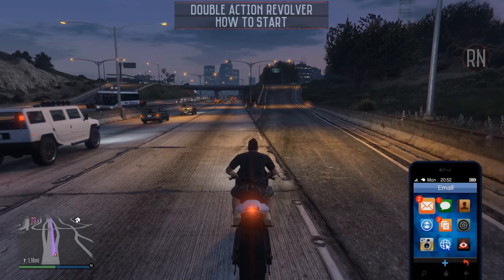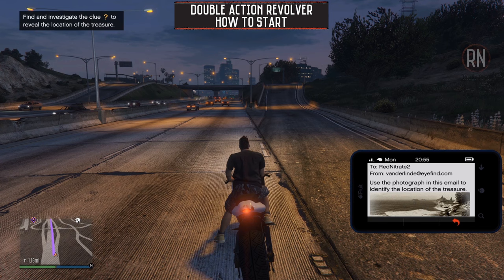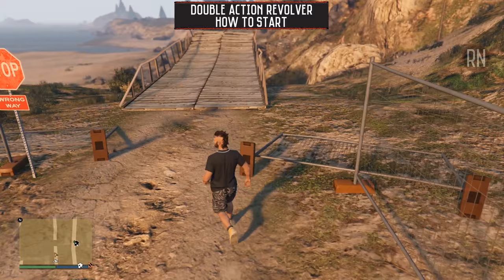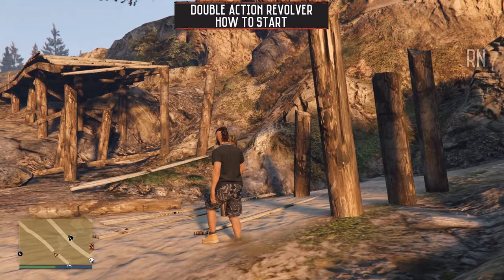The next treasure hunt gets started after receiving an email that looks like this, which will show you a photo and mark the relevant spot on the map for you to explore. There are 20 possible locations though, so it's likely it won't be the same one that I got. Every so often it glitches and the marker doesn't show up until you're nearby, but don't stress if that happens — I'll include a link in the description below that shows the various locations that you can match with the email to find where you need to go.